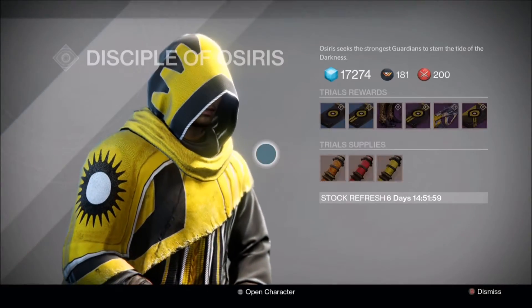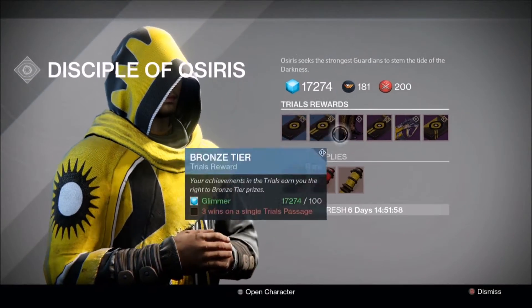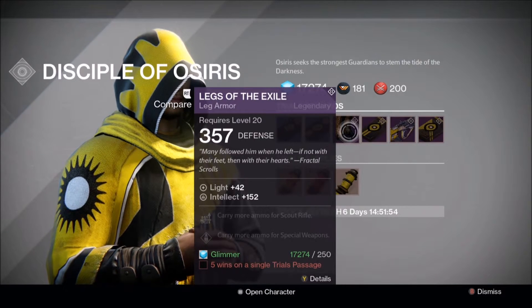For the Warlock, their boots come equipped with a full Intellect stat roll, Scout Rifle and Special Weapons — no Heavy Ammo.